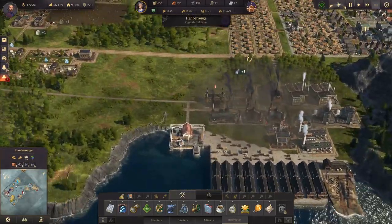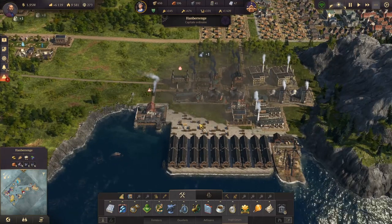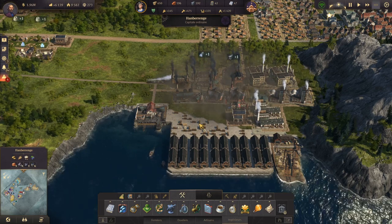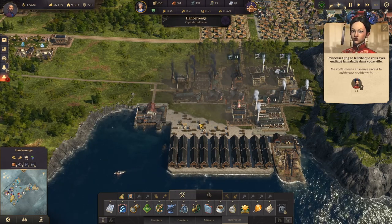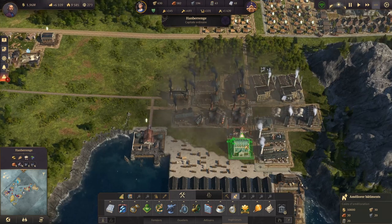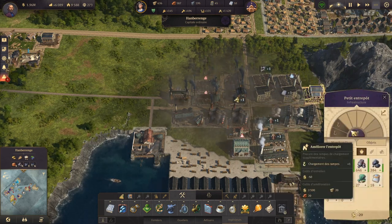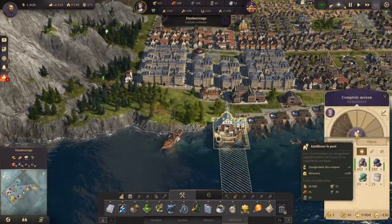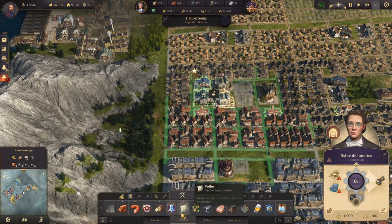On a fait quelque chose de très simple avec le train : on a simplement amené de l'électricité sur une centrale pour être tranquille, pour doubler la production et récupérer de la main-d'œuvre. Certes, on a perdu un peu d'argent, mais maintenant tout ceci est relativement efficace. On va se rendre compte qu'il nous en manque un — on n'en a qu'un pour tout ça, ce n'est pas assez. Donc on va en mettre un deuxième et l'évoluer. Les lunettes vont être en distribution quand on aura construit le bâtiment qui manque.